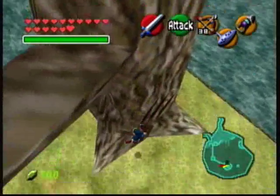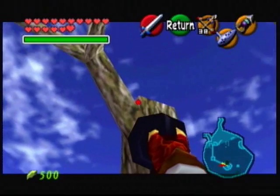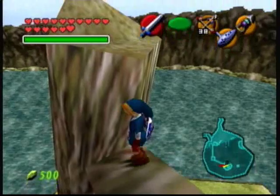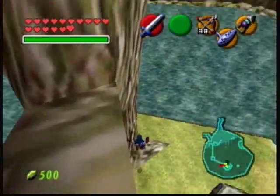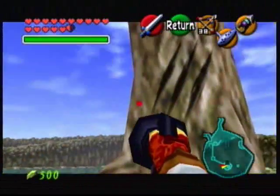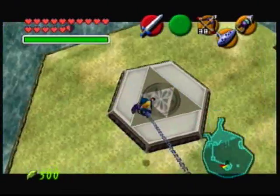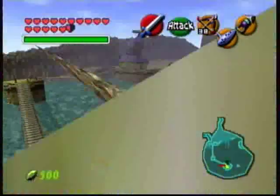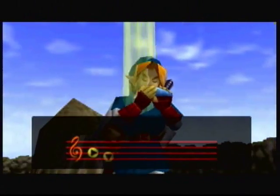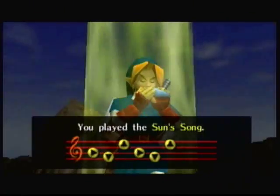There we go. Wow, that was dumb — I jumped down. Come on, land back on that branch. There we go. Now where does it appear? I know it appears at night. I'll be standing on it. Watch.